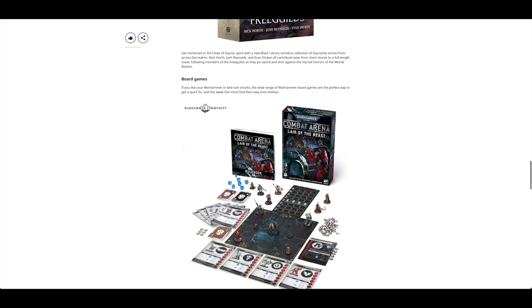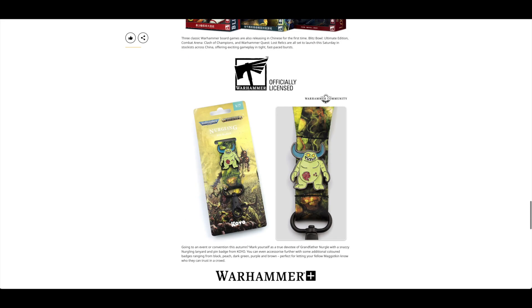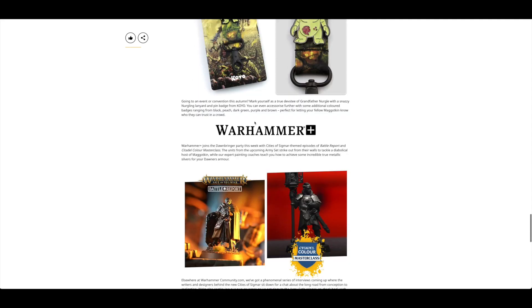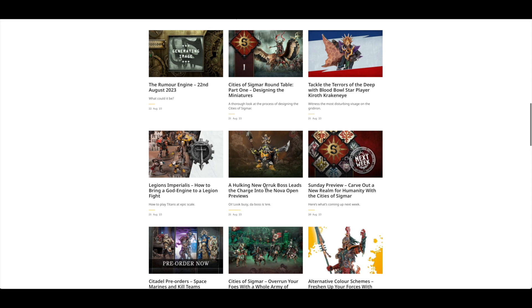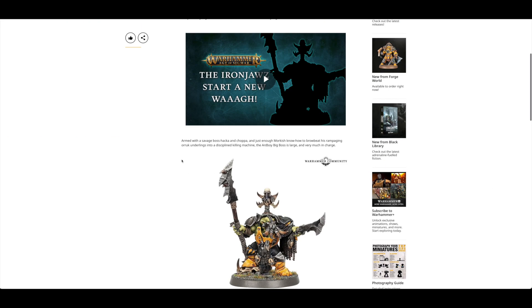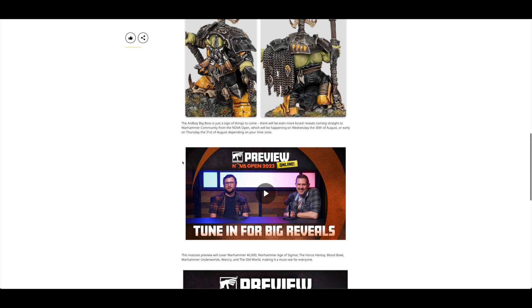Black Library has Warriors of the Free Guilds and Combat Arena: Lair of the Beast, as well as some others. And then there's a little Lanyard and a Battle Report. There's also a little look at a new Uruk boss, and the Iron Jaws starting a new war — that's quite cool.